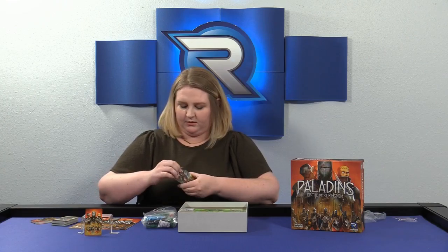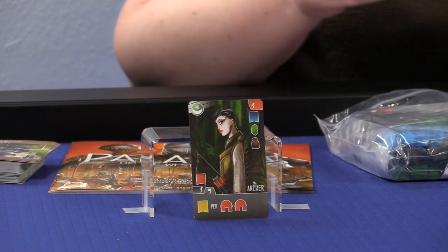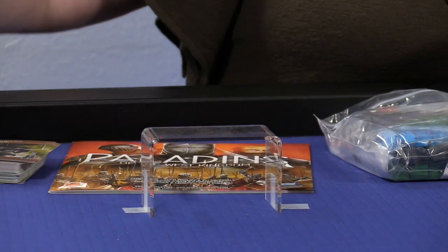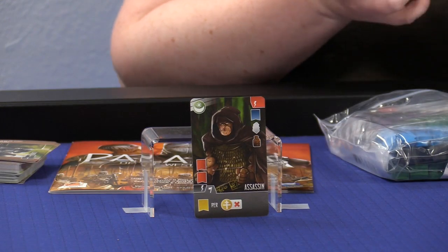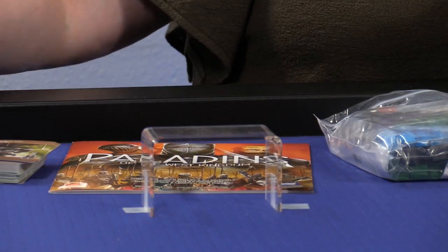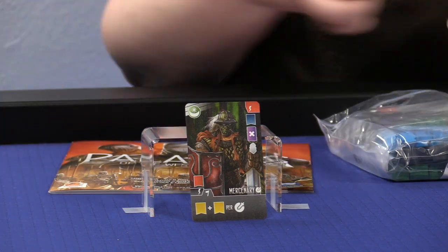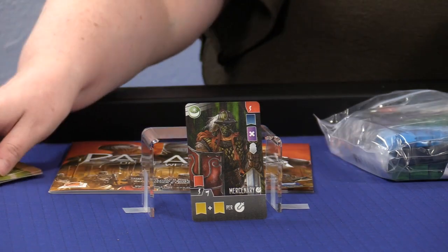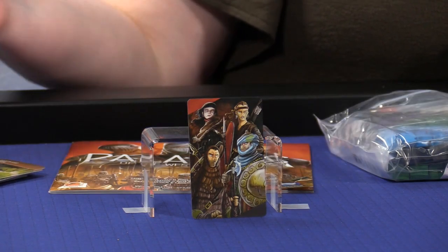We've got some more Paladin cards mixed in, and we've also got the Outsider cards. Let's show some of these Outsiders as well. This Archer looks pretty awesome. And here's another Outsider — this Assassin right here, kind of scary. We've also got a Mercenary — you definitely don't want to mess with him. And here's the back of the Outsider cards — some more beautiful artwork, and you get to see an array of those Outsiders.